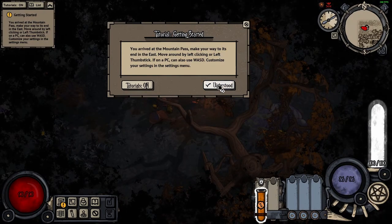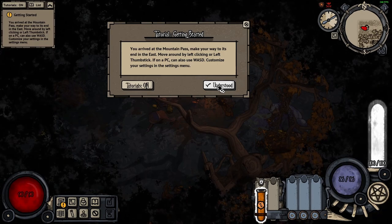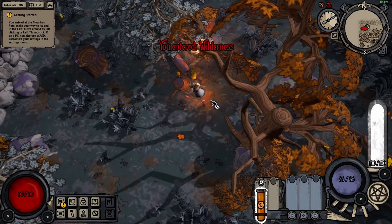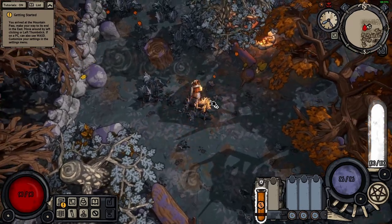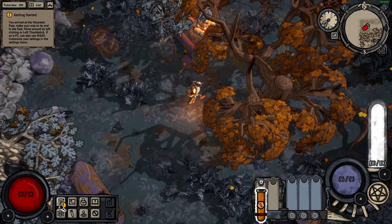You arrive at the mountain pass. Make your way to its end in the east. Move around by left clicking or left thumbstick. If on PC, you can also use WASD in the customization settings in the menu. Okay, so I prefer WASD. So this is standing still. You can also click with the mouse button if you prefer.